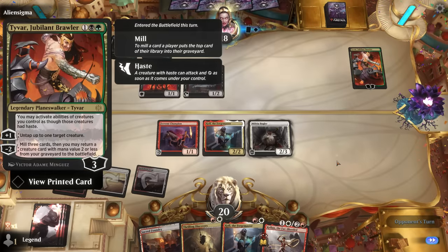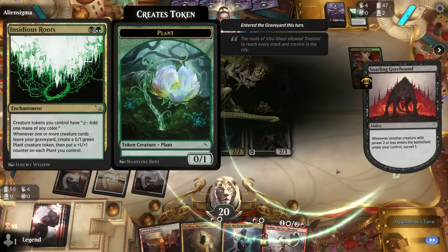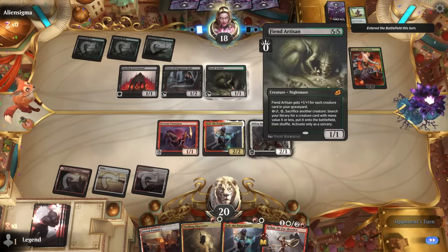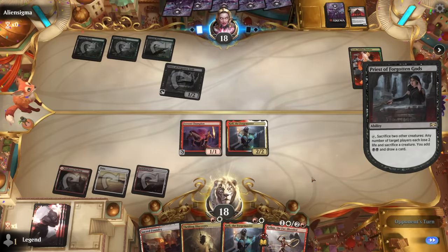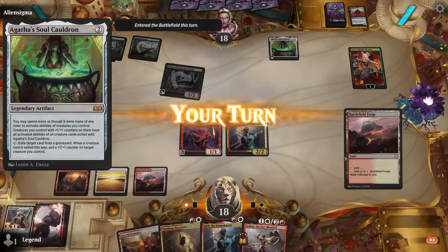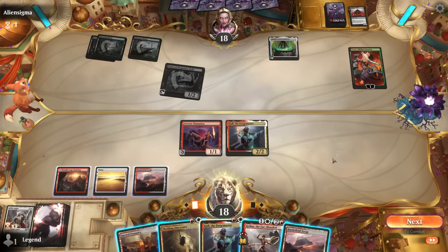They activate Fiend Artisan but don't have mana unless they activate Priest first. Goodbye Bugler. They play Agatha's Soul Cauldron — that actually shuts down our combo since we have to go through the graveyard. So we need to catch the opponent with a tapped Cauldron, or have multiple combo pieces to sacrifice in one turn — that makes things a little tricky. We can at least finish off Tyvar. We'll go for Thrilling Discovery, discarding a land and Forgemaster, then use Kellan to get the ring.